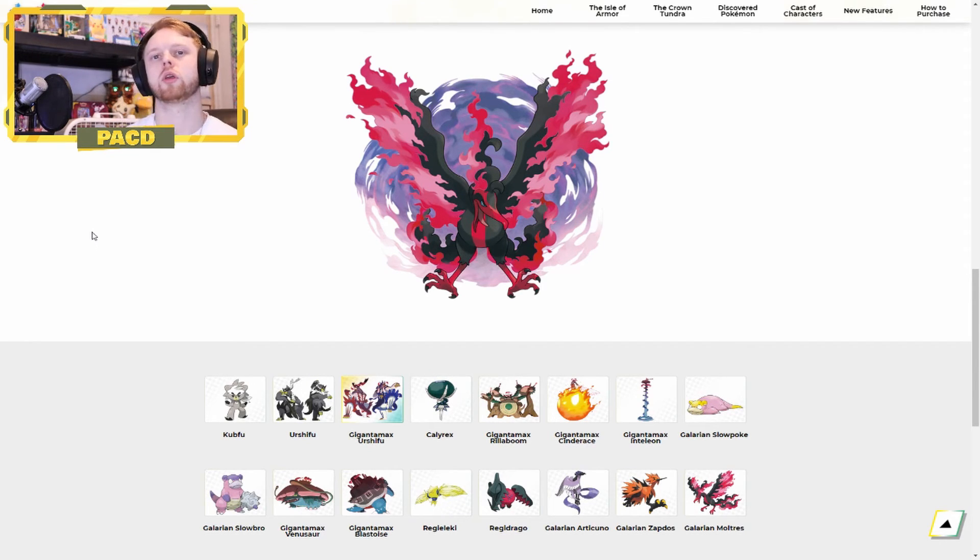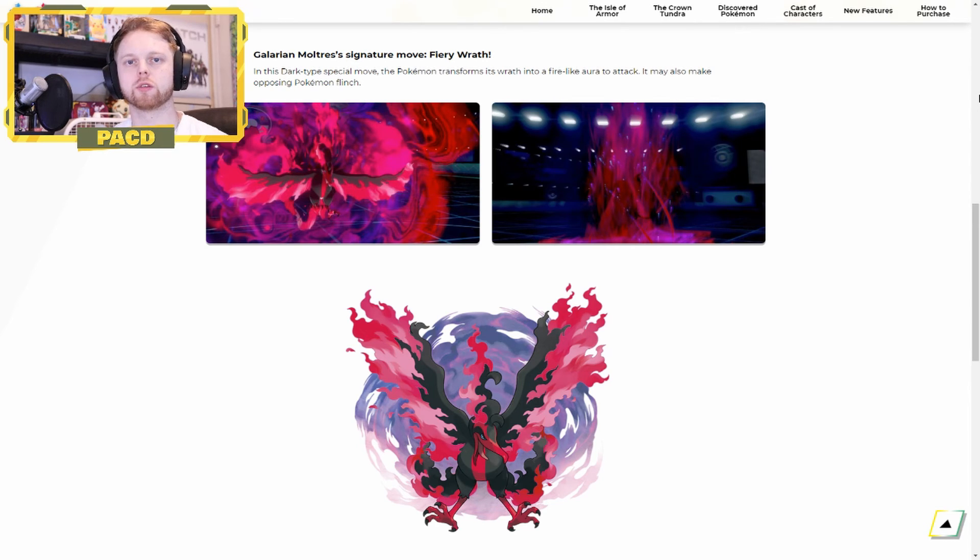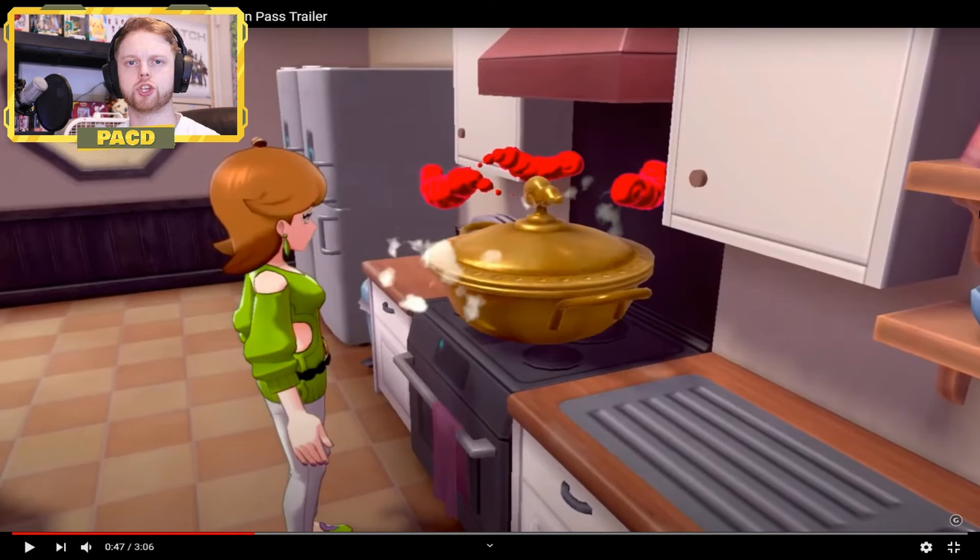Alright guys, that's what I know about Pokemon Sword and Shield's first expansion pass and the second expansion pass. Appreciate you guys for watching, thank you very much. Make sure to hit that like button and subscribe if you haven't already. We go live every night at 5pm Pacific Standard Time with some new Pokemon content, so make sure to check us out at twitch.tv/packd. Before we go, I forgot to mention — in the expansion we get G-Max Soup. When given to a Pokemon with potential, this soup will allow that Pokemon to G-Max. So for example, if I bring a Machamp over that is not G-Max and I feed it the soup, it will now gain the ability to G-Max. Thank you guys for watching, and until next time, peace out.